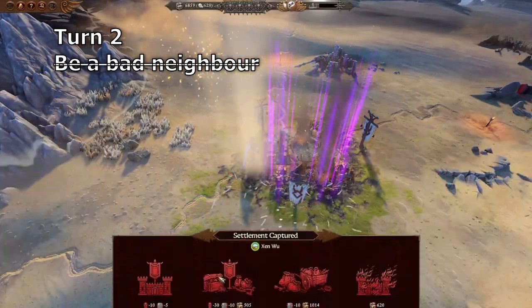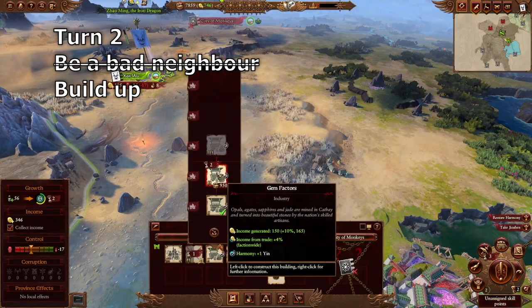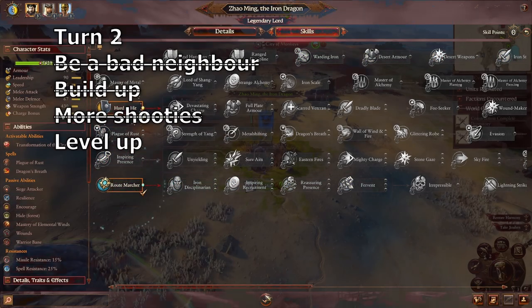Turn two: forcefully evict the Skaven at Shenwu — you can manually resolve it but it's easier to auto-resolve. Destroy the barracks, upgrade to gem factors, buy two shooty boys, and level yourself up however you want.